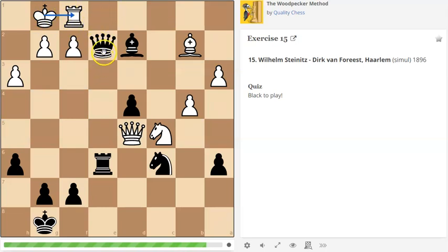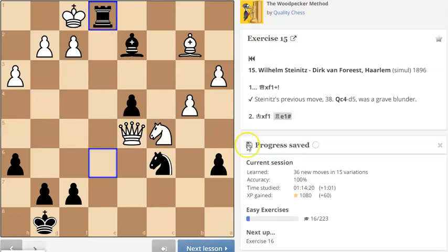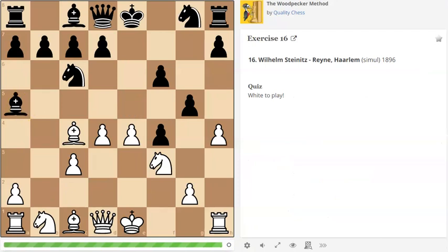With that in mind, looking at a lovely forcing move: I capture here, king captures, I run down with the rook and that delivers checkmate - so we're going to do that. That's it for this video! We only got through five puzzles, but hopefully I'll power through more of them soon. Hope you enjoyed the thought process - take care, bye!